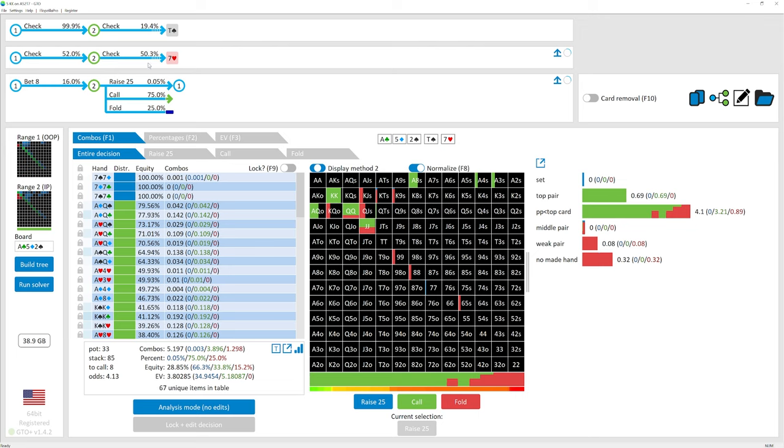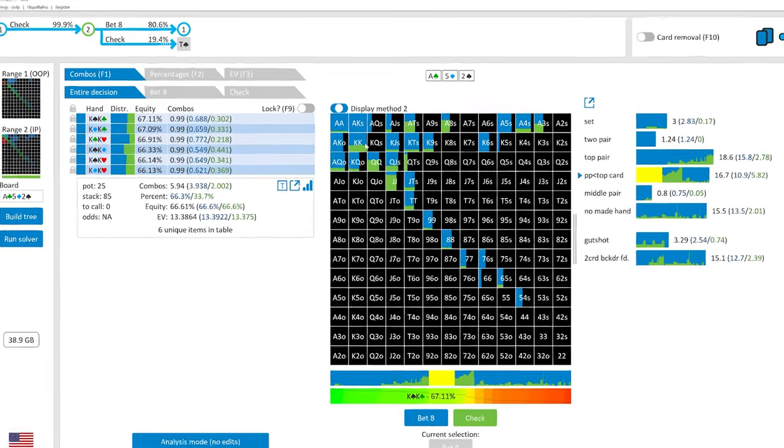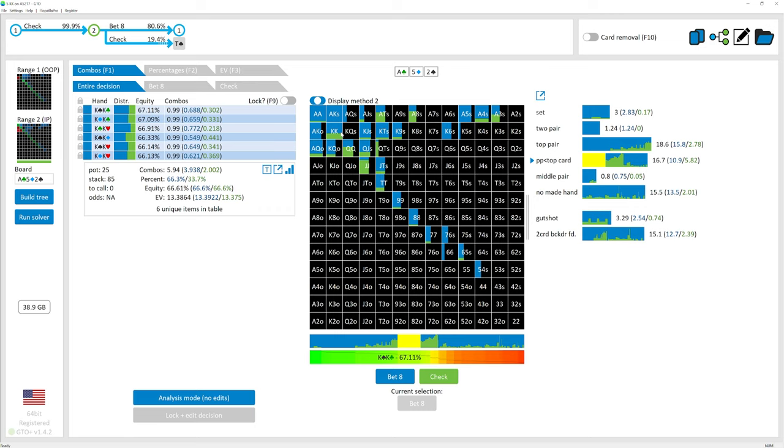The second important thing to note is looking back at the check-behind on the flop. A lot of players spend all their energy at the exact inflection point they're interested in, instead of looking at previous decisions. Going back to the flop after our opponent checks to us — we 3-bet pre-flop, they checked on the flop — what should kings be doing? According to the solver, kings gets bet 66% of the time and checked behind the other 34%. A lot of players will automatically check behind 100% of the time, but the solver says that's not correct on this particular board with these ranges.